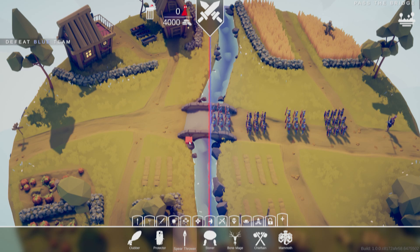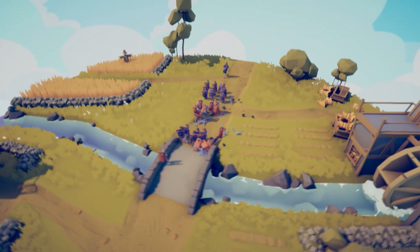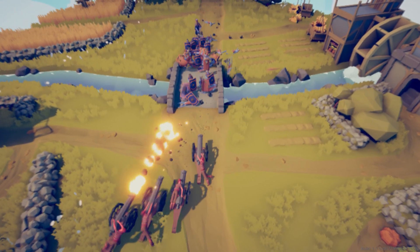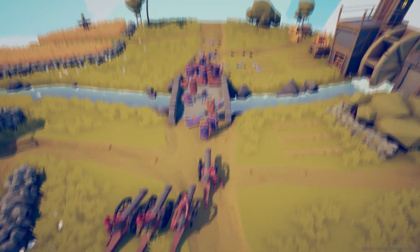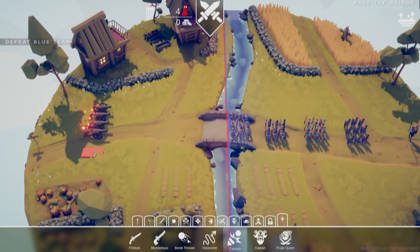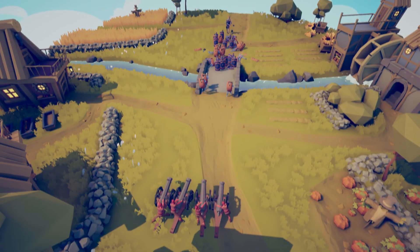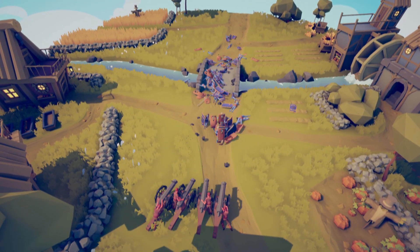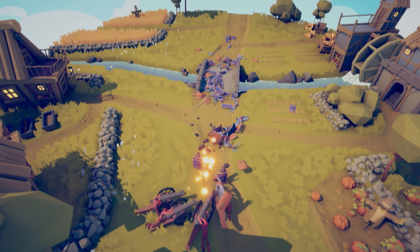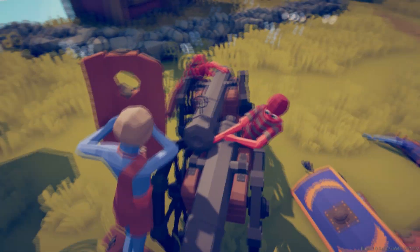On to a level called Passed the Bridge — looks like a lot of shield people. But I know one thing: shields can't withstand cannons. I want an excuse to use more cannons. Doing a lot of good damage. This isn't ending well — hold on. Distance, range — perfect. Now we have all the time in the world. Get shot in the chest. The king's down, there's only like a few people left. This is not looking good. Right in the face, pull the trigger. Or not.